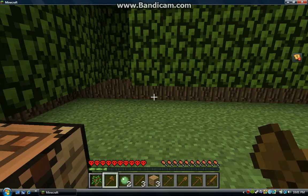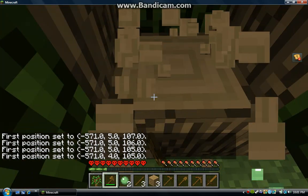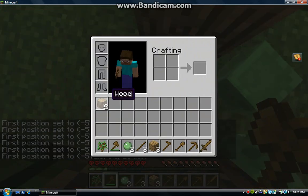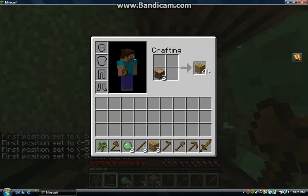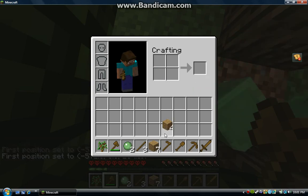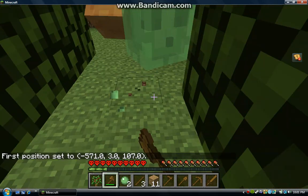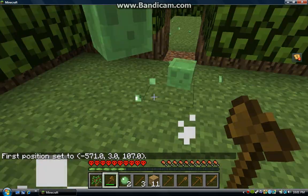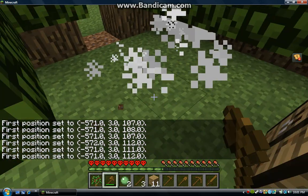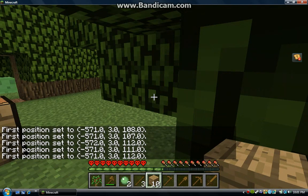An axe, of course, cuts trees. It's easy to cut down a tree — it's faster. And you can make torches with wood and charcoal, which I might show you in another video how to make charcoal. An axe is also the second best weapon to a sword, because it's like a battle axe pretty much.